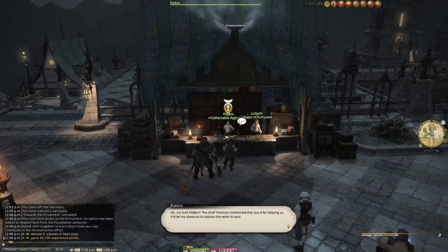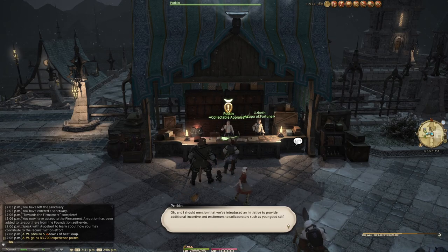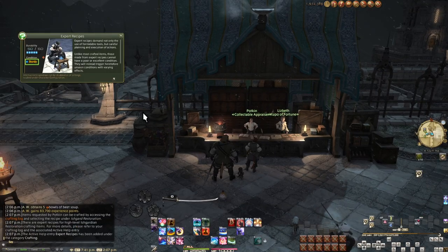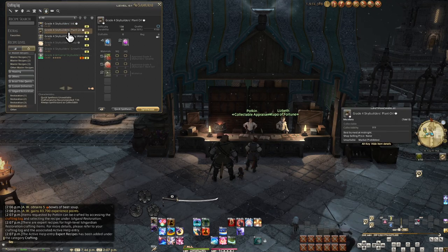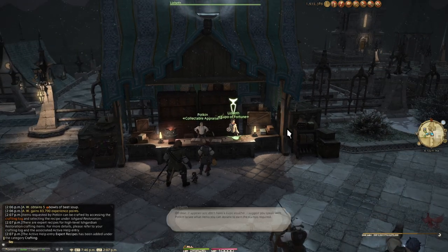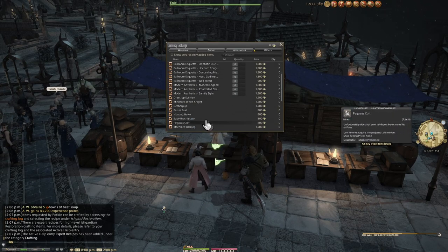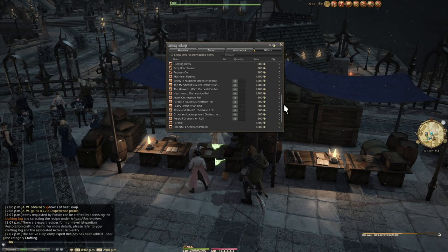Next is the Craft-a-Collectible vendor and the Cupo of Fortune vendor. Doing your highest level collectible for the Firmament on each class will give you a stamp, and five stamps is one scratch-off ticket. Talk to the appraiser a second time to have crafts added to your craft log — ignore everything but Grade 4 stuff, really. Each ranked season had its own season of stuff to collect and craft; with it done, anything beyond Grade 4 is unlikely to ever be created. The Sky Builder's Script Vendor is next — Sky Builder's Scripts are gained from Firmament activities. You can get mounts, glamour gear, Materia, and so many things.